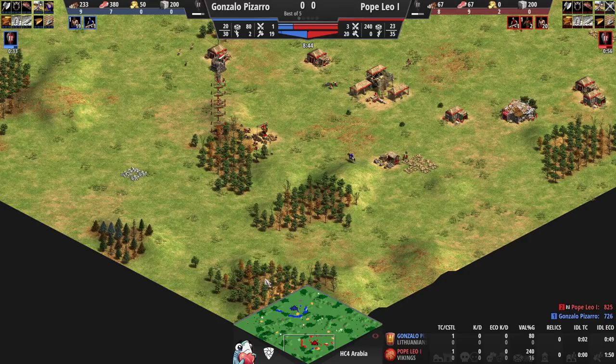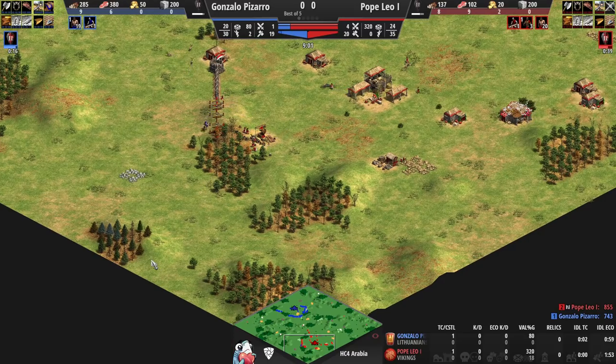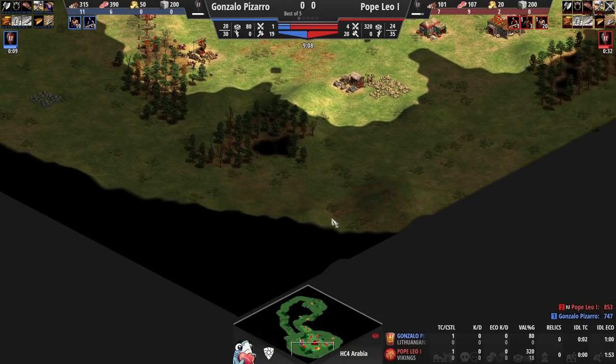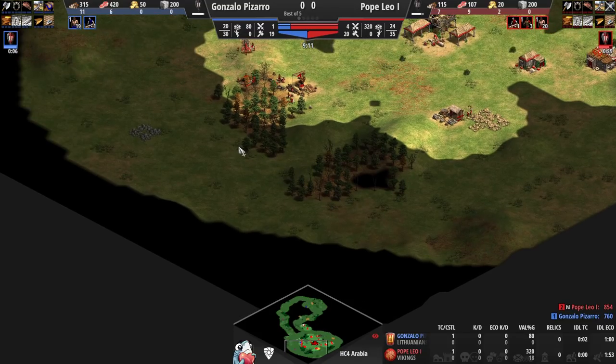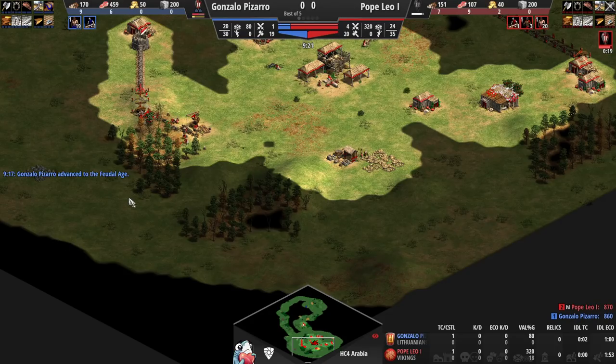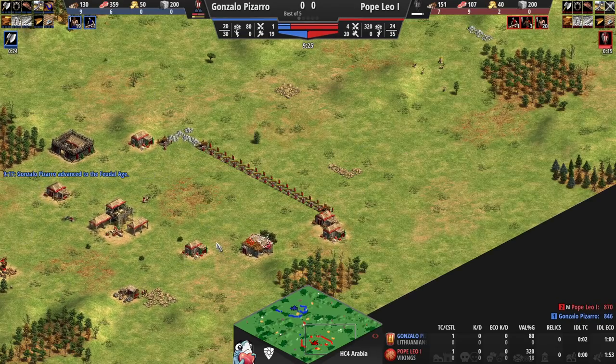He could wall here, which would secure two wood lines very easily. The alternative is walling further out, but because he doesn't see the closer forest wood line he's going to wall all the way out. If you have to vote the edge that's too much work, so he prefers the tighter wall. On the right side we're going to have some MBL-level walls.